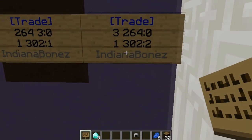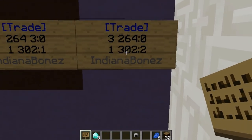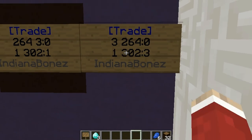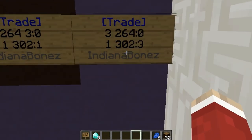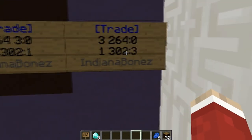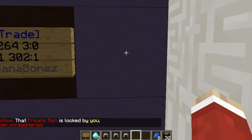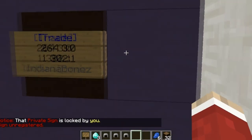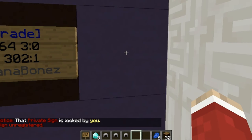Once you click done it should create the sign. It's taken two chain helmets out of my inventory, and now if I right-click it with a chain helmet in hand, it puts it into the sign. If I break that sign, I get my items back — as you can see, I got my three chain helmets back. It'll always return whatever items you've left in it if you want to change your sign.